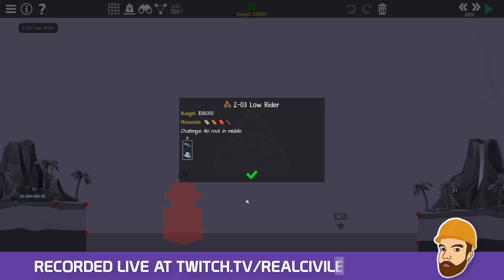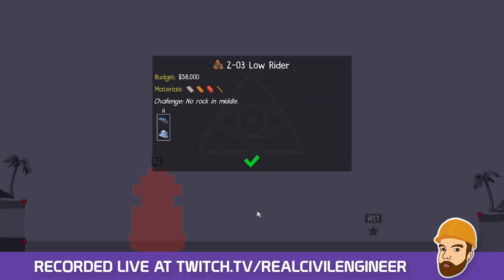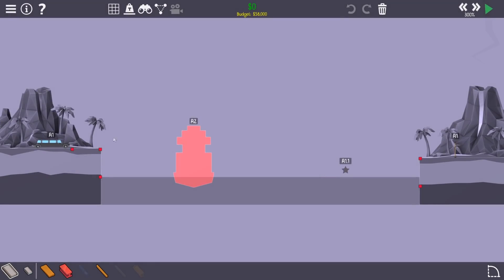So 2-3 Low Rider challenge — there's no rock in the middle. That is a very long way. Holy crap. And we've got a boat — everything comes at the start. So we're gonna have to go over the boat, somehow get down and back up.